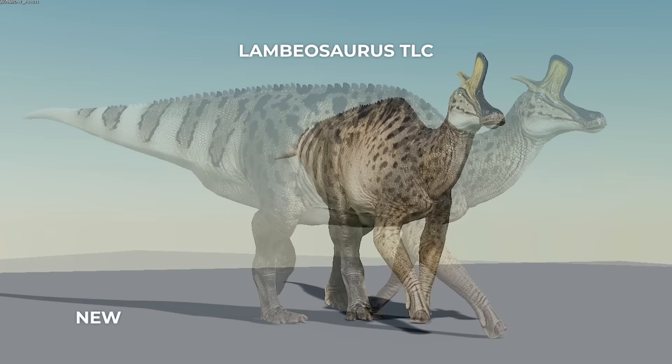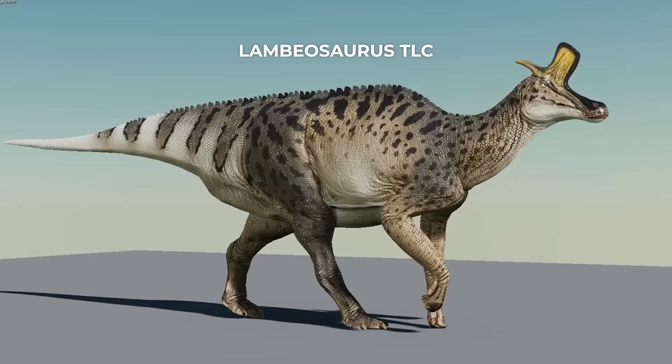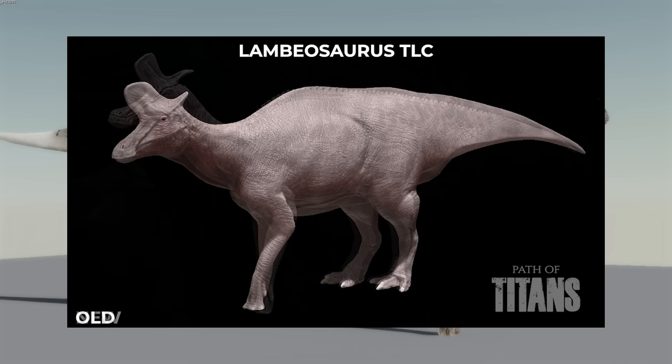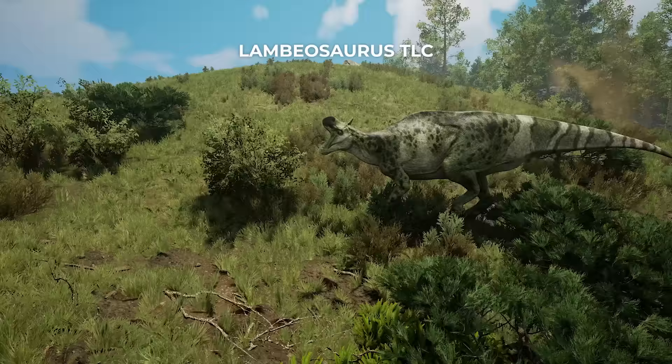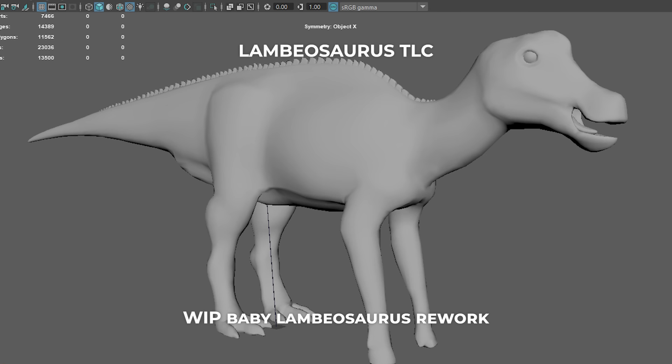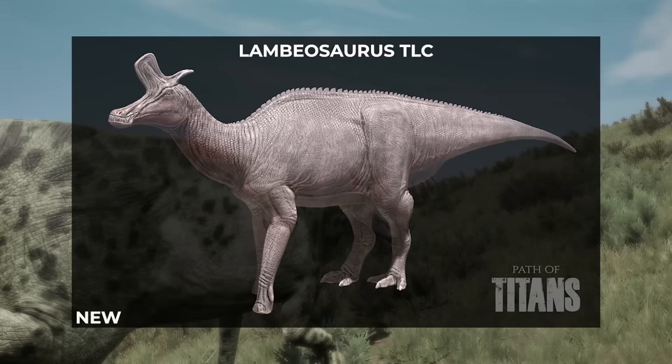We've got the model updated already with improvements to the textures and proportions, really trying to get it to have a more paleo-accurate makeover. The updates include a longer neck and a reshaped head, allowing for a more accurate crest and a more slender beak. I've also improved the Lambiosaurus's body proportions to better fit with what we know about it today, and I was sure to add the front hoof that's now known to feature on pretty much all hadrosaurs, discovered a few years after our original model was created.